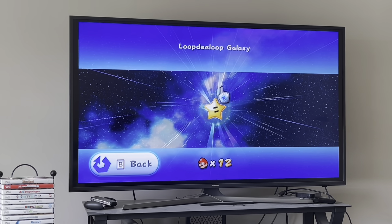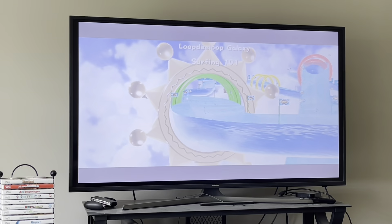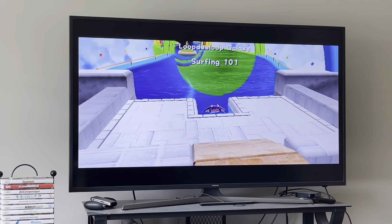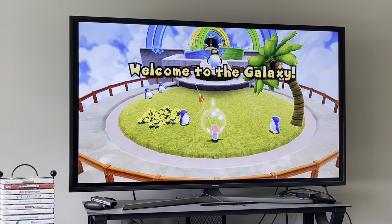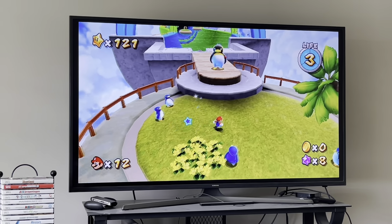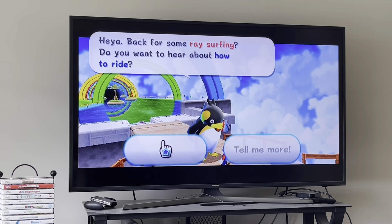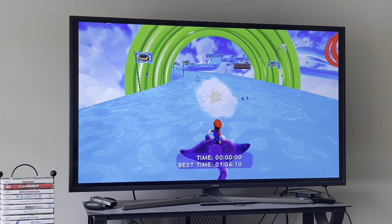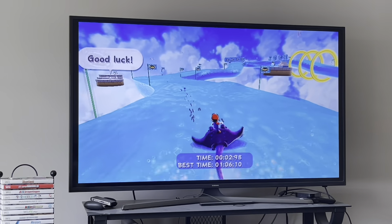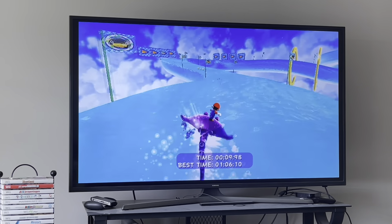Number 3 on my list is Luigi's Purple Coins Galaxy — or as I call it, Lukey Luke Galaxy — from the Terrace Dome. This is the only one from the Terrace Dome on my list. You have to talk to this penguin here and he'll ask you whether you want to surf. You have to hold A to go forward and tilt the Wii remote left and right to steer. It's a really straightforward star and just a fun race surfing level you can enjoy.